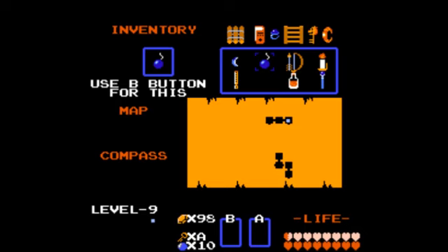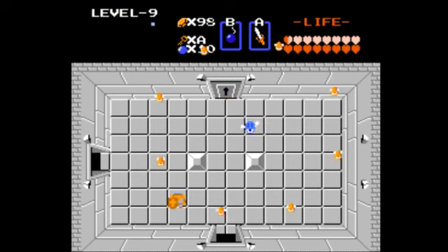Here we fight something brand new — the most difficult enemy of the game: Patra. The main eye is surrounded by seven smaller eyes. They rotate around the larger eye and occasionally create a large circle. You have to defeat all the smaller eyes before being able to harm the larger eye. This particular Patra does not need to be defeated, so avoid it for now and head down. So we don't have to face this one.